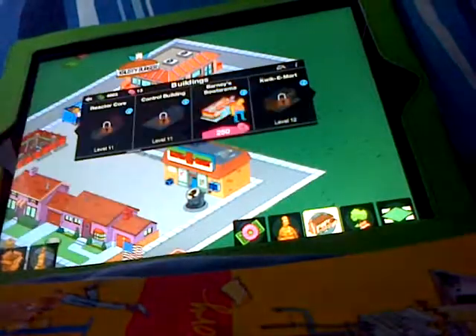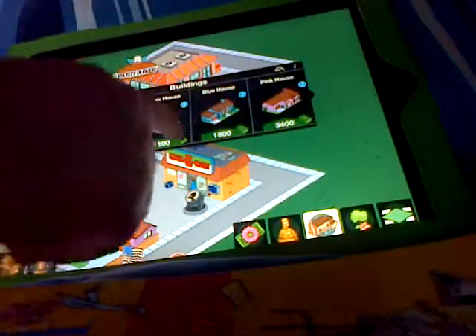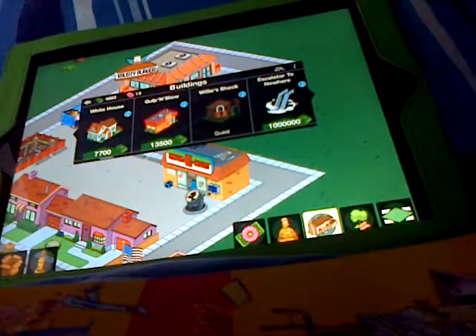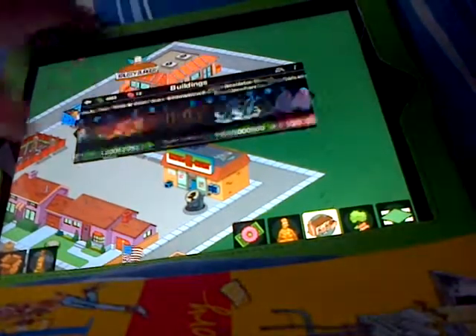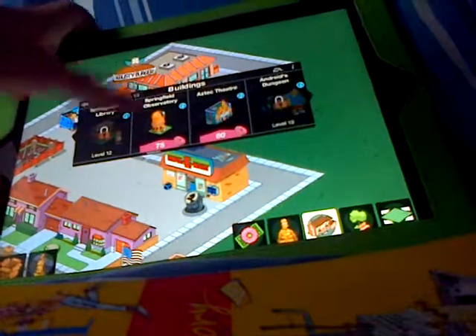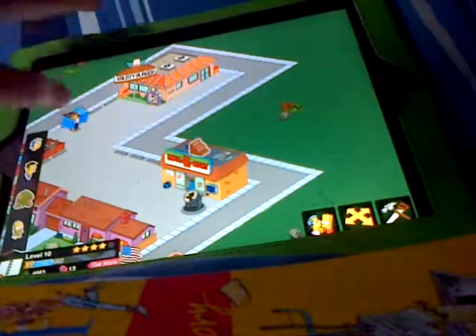You can only get one of the Simpsons house — you can get more than one of everything except the characters that come with specific houses, so you can't get more than one character house. There's also Barney's Bowlarama, and you have to level up to get all this. I'm on level 10, which is pretty basic.